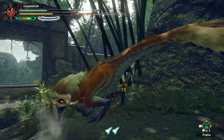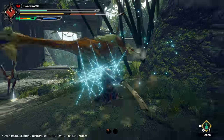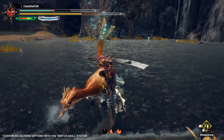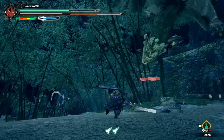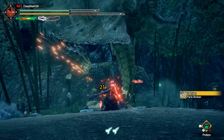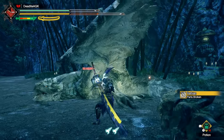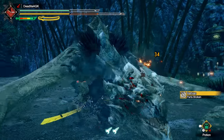The Longsword's new Silkbind attacks give yet another, even more powerful way to counter — the Serene Pose — along with a distance-closing plummeting attack, the Soaring Kick. If you want a beastly and fairly quick melee weapon, have the patience to charge it up to its full potential, and enjoy countering oncoming attacks, the Longsword will definitely do the trick.